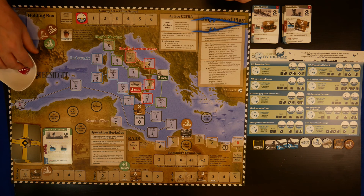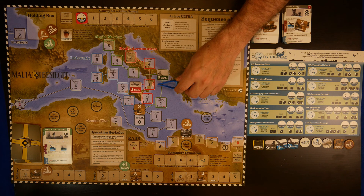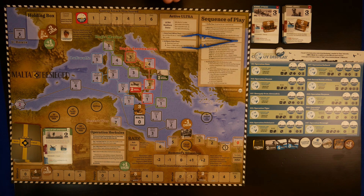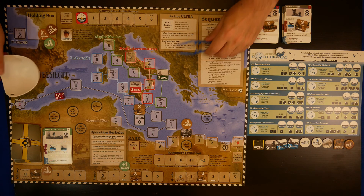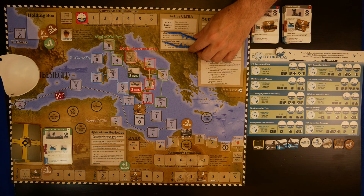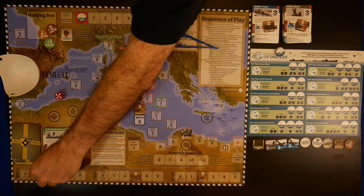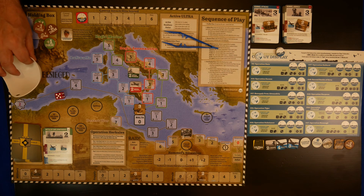I think we should probably go for the Regia Marina to push it back again - we need three, four, five or six for our second action. A five is great, that pushes them back. That's our orders phase. Housekeeping - no convoy, so we just remove our die roll modifier markers. A reasonably successful turn there.